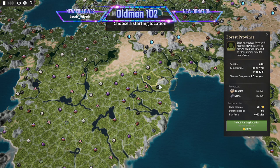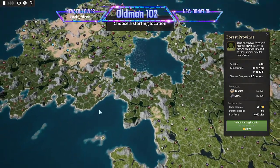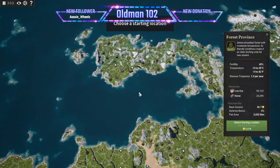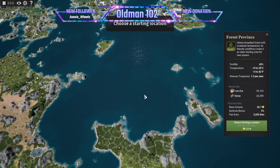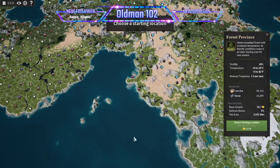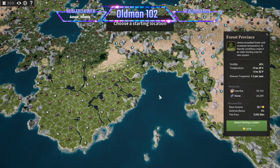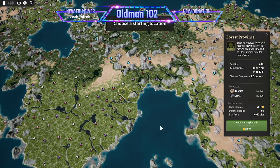Choose a starting location. Right mouse button held down lets you drag the map around, which I love. From what I've seen, you want to be near water or a river, and ideally near iron and coal, preferably next to each other. I couldn't find the AI player earlier when I did a test, so I think they don't spawn until you spawn into your area.